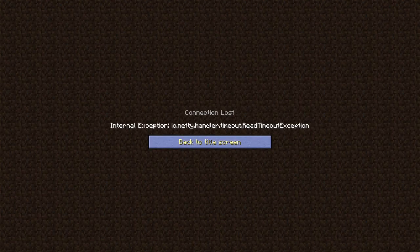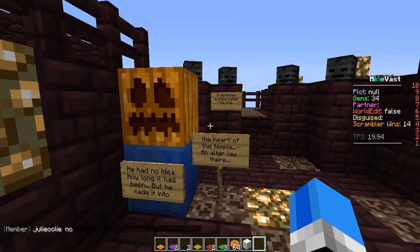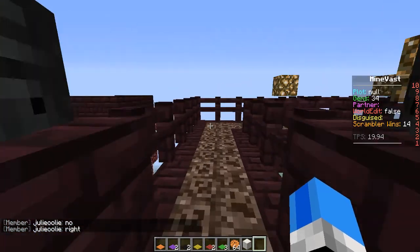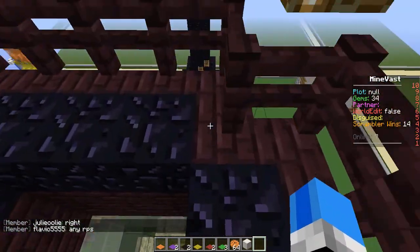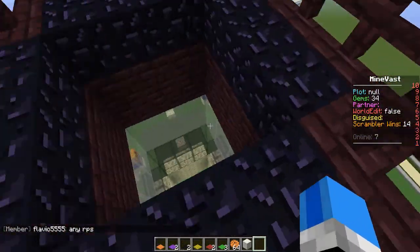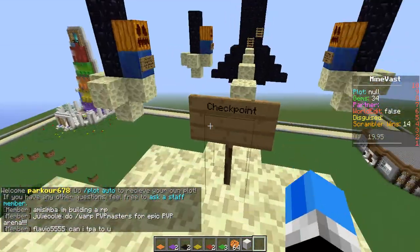He had no idea how long it had been, but he made it into the heart of the temple. An altar lay there, and it mentioned a place called the end. We're going to the end. Now, end portal frames are not allowed in the creative server, so I made it kind of like a nether-end thing, and the jumping into the portal - I made it kind of change areas to make it feel more different.